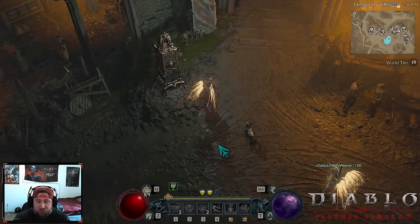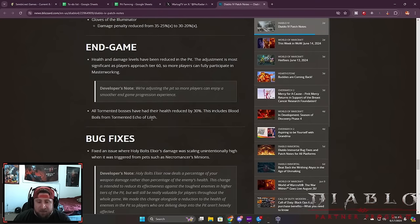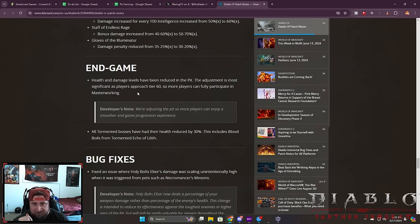Welcome back to the channel. The patch is currently live and today we are going to be testing the end game pit changes. The health and damage of all levels of the pit up to tier 60 has been reduced, and it's more significant all the way up to 60. The tormented bosses will be tested later as far as HP, but the health and damage levels of the pit have been reduced.